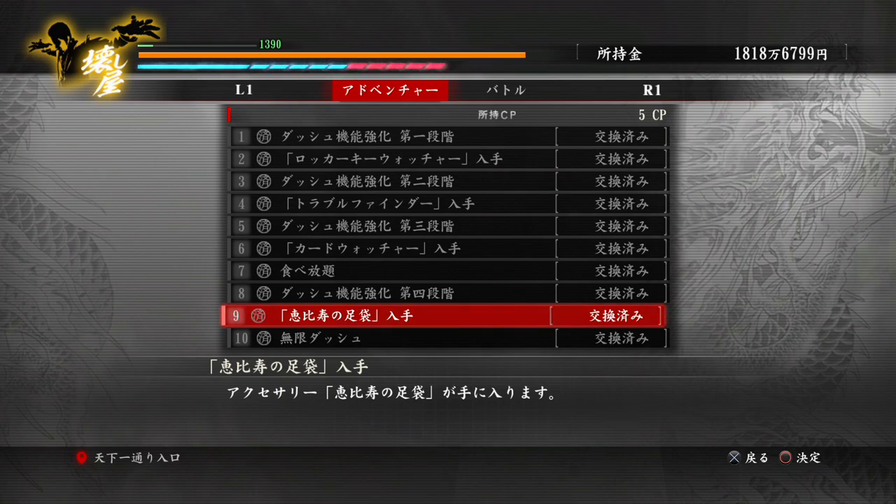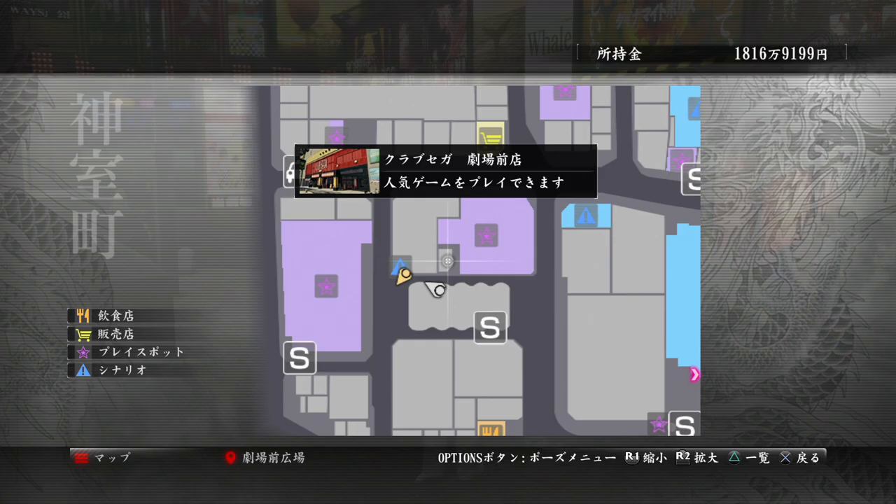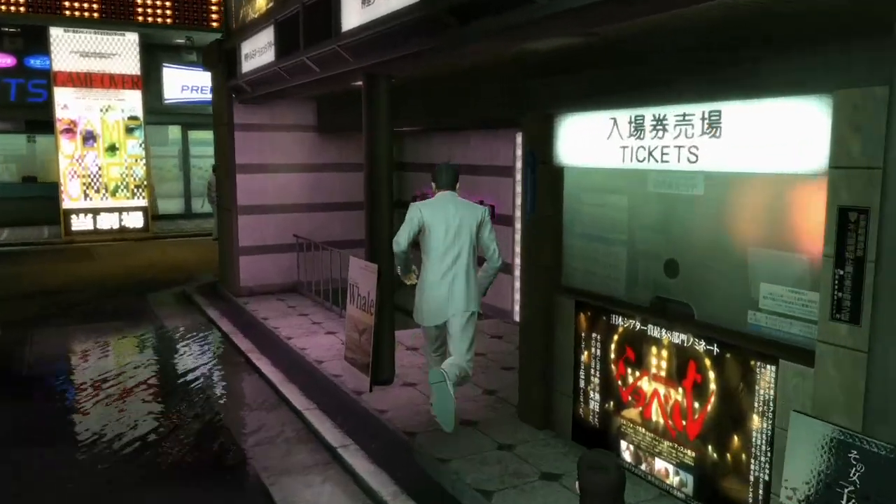Every step you take when you have the Ebisu socks on gives you a little bit of money. With that in mind, we're going to go to Club Debra, and the reason I use Debra is because it allows us to run around in a circle without having to worry about any enemies or Majima.